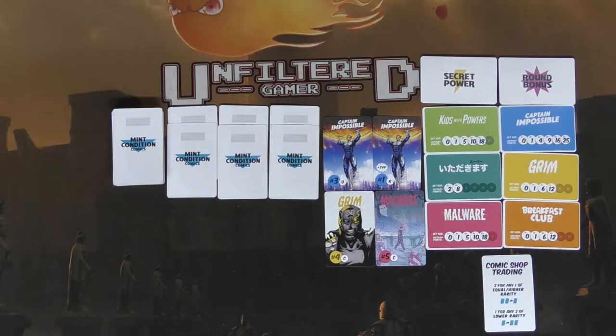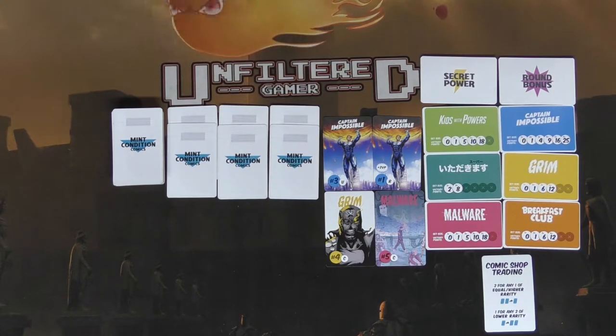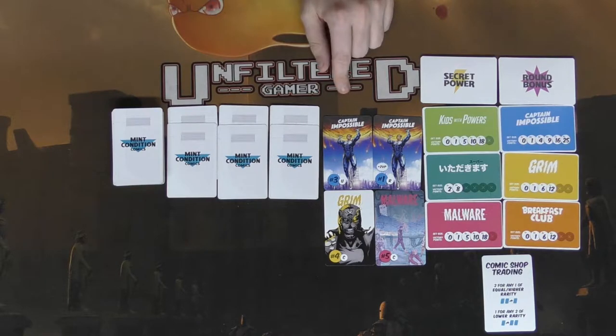To set up the game, the number of players determines how many comics you'll use. You'll be playing three rounds. For a two-player game, take out 25 cards — set the rest of the deck aside after shuffling. Place two comics in each of three piles next to each other horizontally, then put four comics face up from the top of the deck.